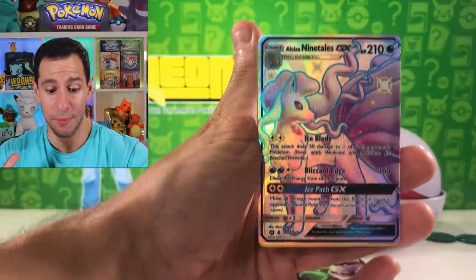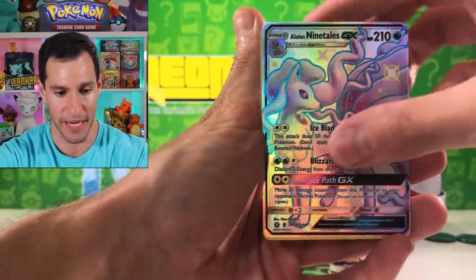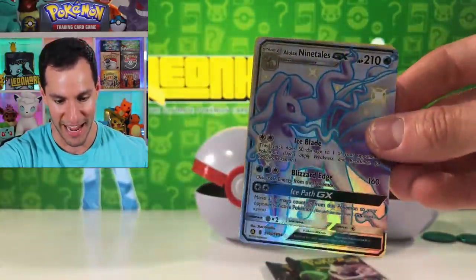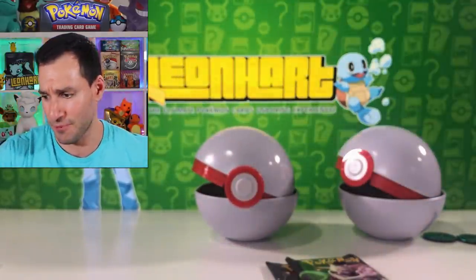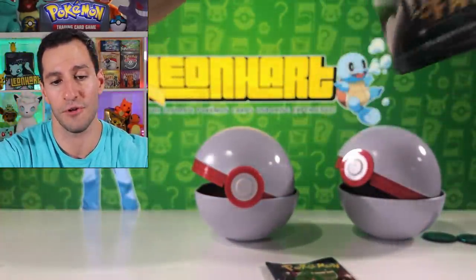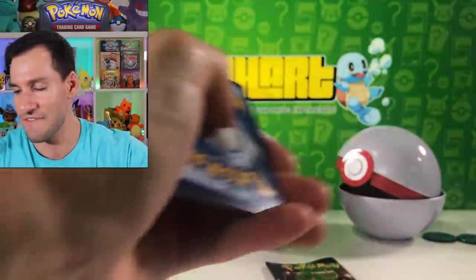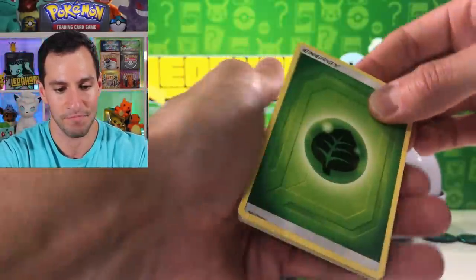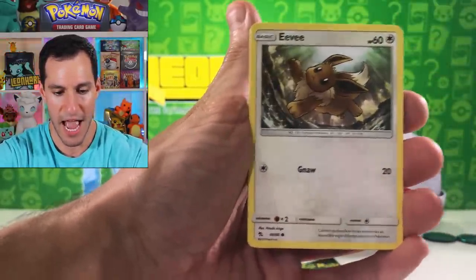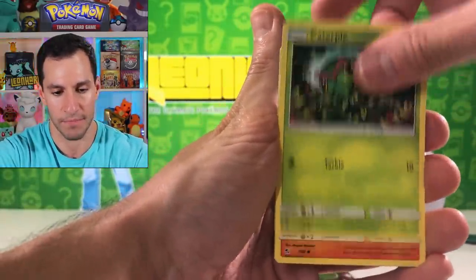That is beautiful — full art shiny Alolan Ninetales! And Jesse and James holographic card — look at that! It's actually a pretty valuable card, so very happy with that first pull. A full art shiny — the pulls have been fantastic in these Hidden Fates pin collection boxes. Fighting energy. But can they get even better with some more shiny Pokemon — aka the one with wings who's on fire 24/7?